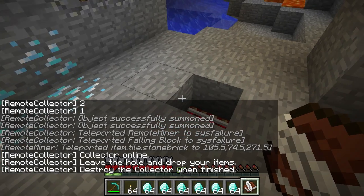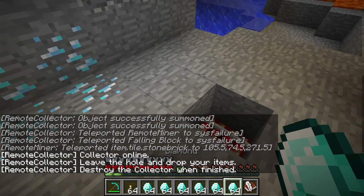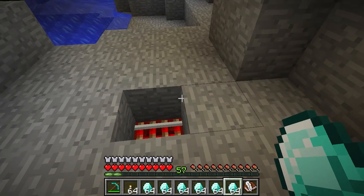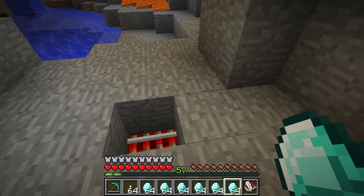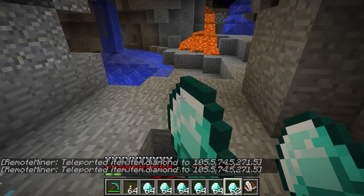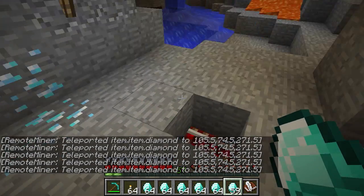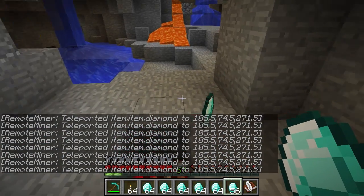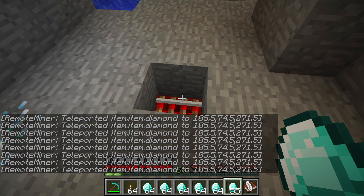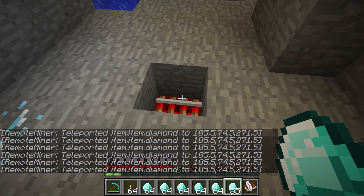Now it is actually there, but there's a bit of a visual glitch so you can't actually see what's there. And you also can't interact with it. But if you re-log, it'll reappear — and I'll show you that in a second. But now if I just throw my items on the ground, they're all being teleported away. And that will work for all the items. So let me just re-log so you can see what's here.